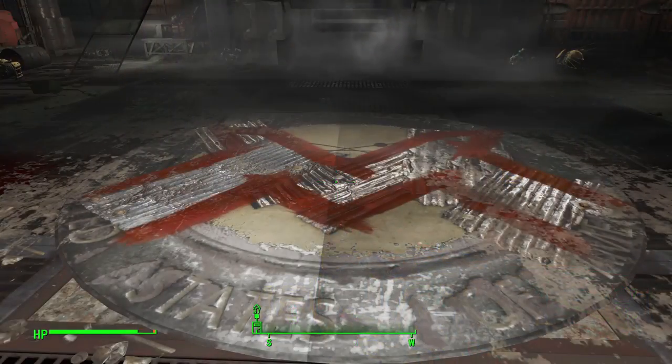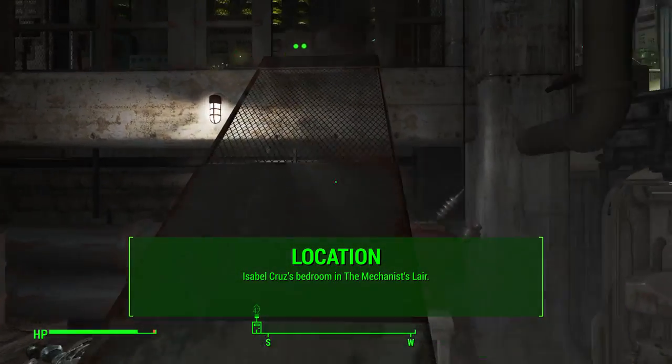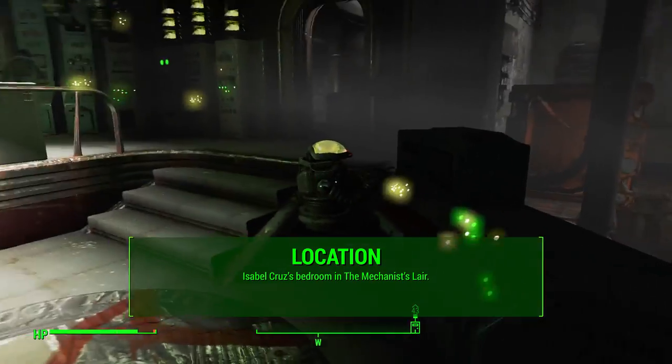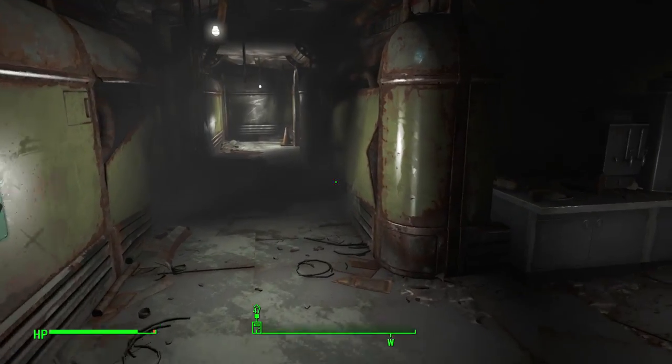In order to unlock the iBot pod, you'll need to find the schematics for it first, and you'll need to complete the entire Automatron DLC storyline. That means you need to finish the Restoring Order mission — that's the last one where you confront the Mechanist — and then you have access to the Mechanist's lair.